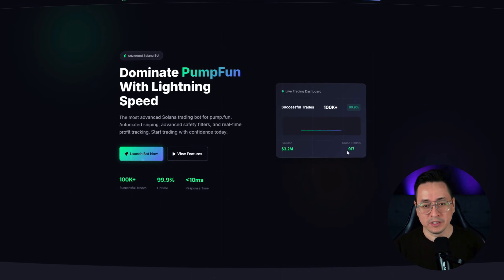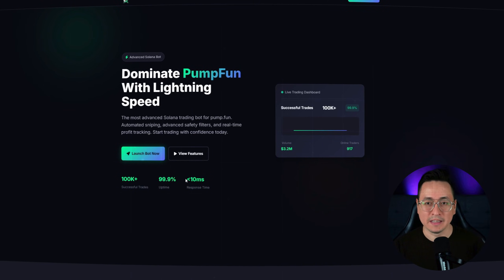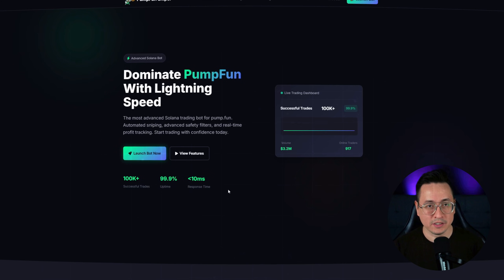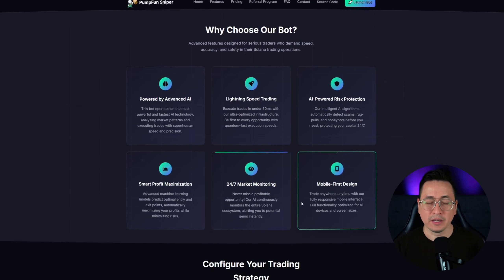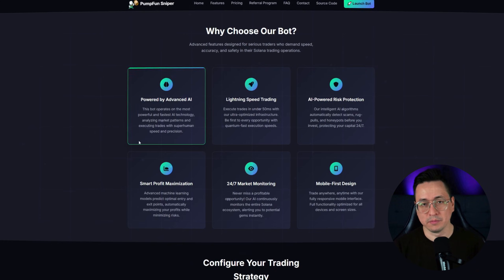Solana Sniper Bot positions itself as a platform for lightning-fast entry into new listings on the Solana blockchain — a bot that tries to buy tokens immediately after liquidity appears, to catch the early price momentum. Technically, the bot listens to on-chain events and, when conditions are met, sends high-priority transactions. Speed is the key factor for such bots.